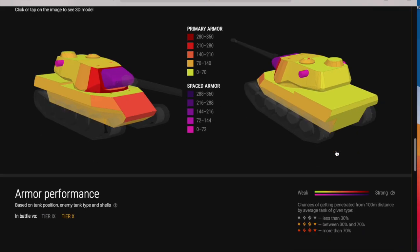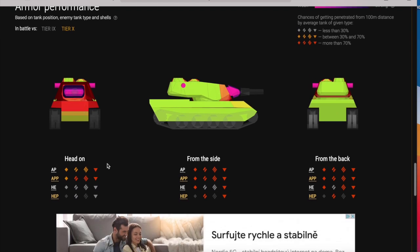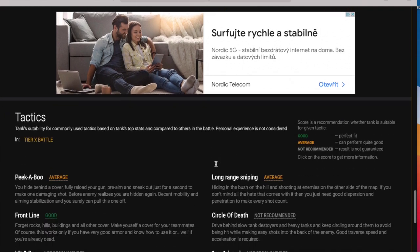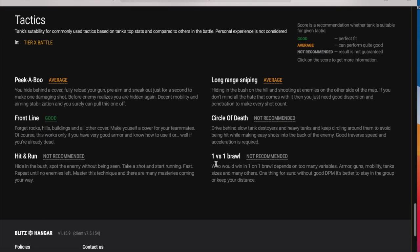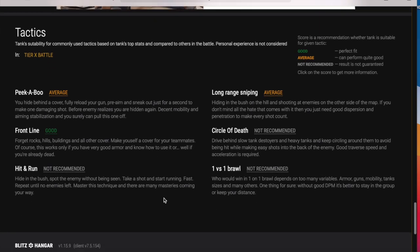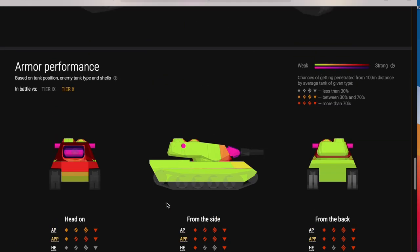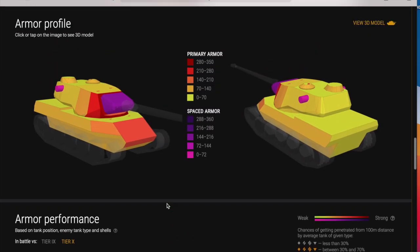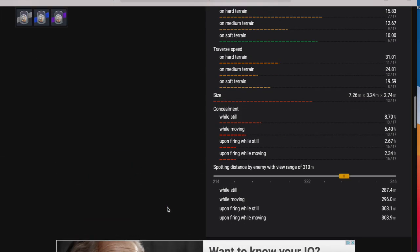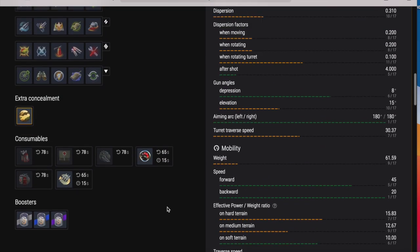It is a big and tall target on the battlefield, but front-on it's very difficult to pen. The only penetrable areas when hull-down or front-on are the cupola, mini-cupola, and the lower plate. Basically this is a tier 10 version of its tier 8 counterpart, but at tier 8 you have a lot more options and you're not playing against such good players or the biggest guns in the game.